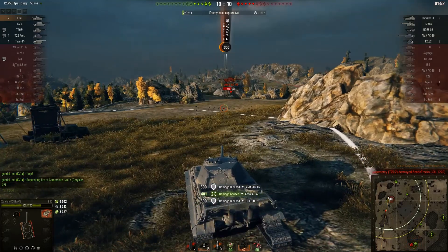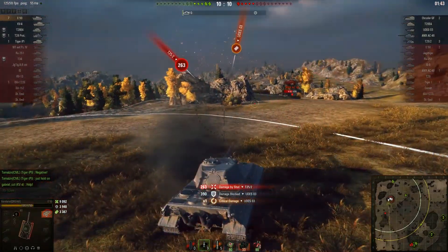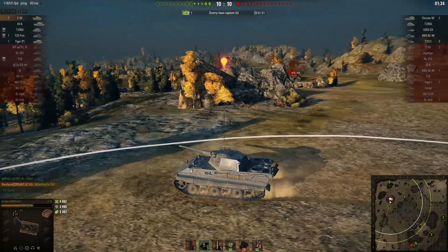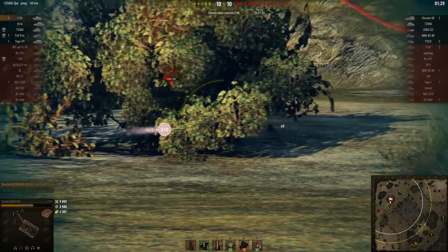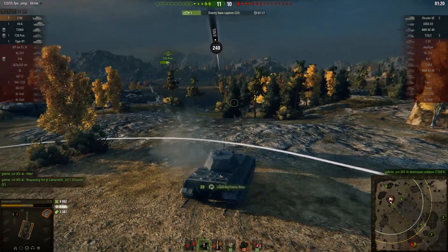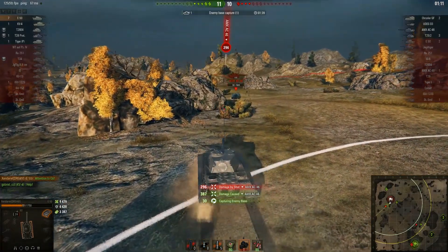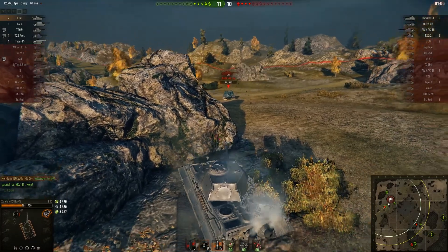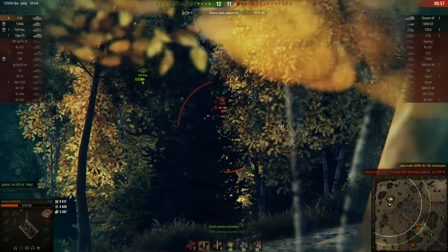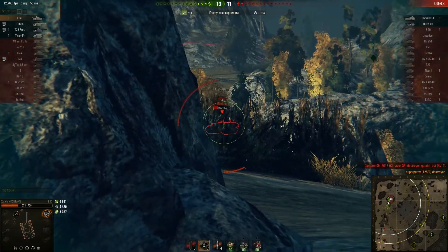Another blocked shell, another blocked shell from the M26 Pershing, and another shell blocked from the American T25-2. I should point out that the first damage our hero took throughout this entire battle was at the 7-minute and 32-second mark. He has received like 32 damage from that RU-251 shooting high explosive, but he wasn't capable of taking any real damage for 7 and a half minutes — that is damn impressive. This thing's armor is freaking broken. The M26 Pershing was actually capable of penetrating you — probably a shot on the lower plate — but the T25-2 dared to shoot at you and had its impudence returned by a shell that killed him.